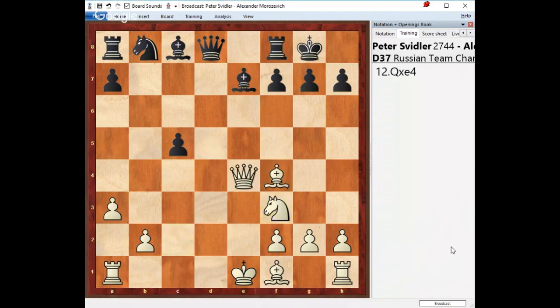Black plays dxe, Qxe4. Remember that the only way for you to evaluate preparation, development, and strength depends on the comparison between your pieces and the ones your opponent has to oppose you. It's the most realistic and essential way to come down to that conclusion.